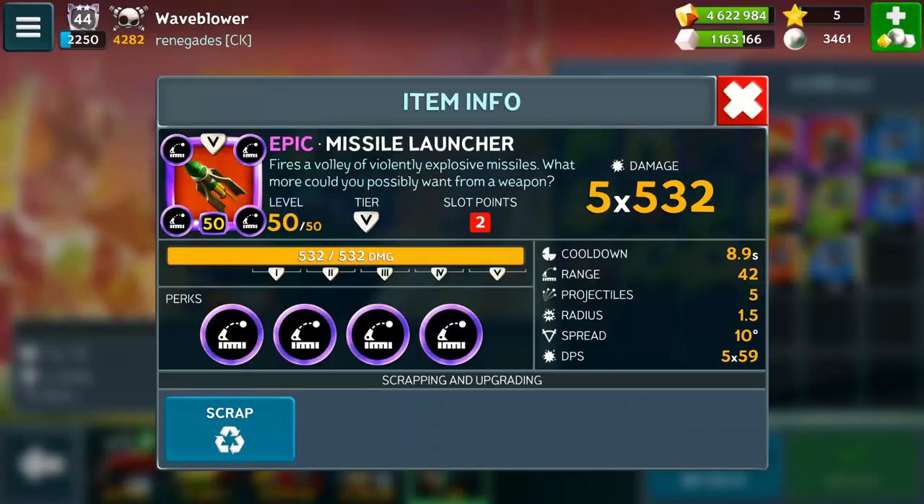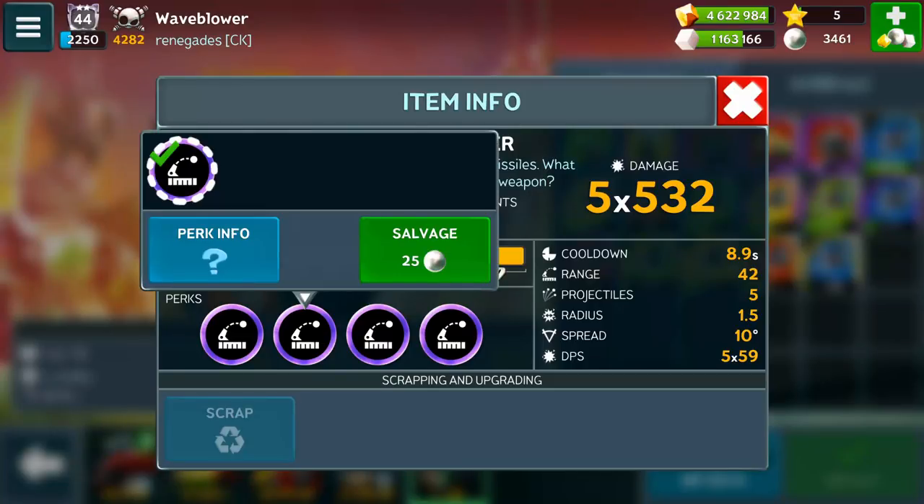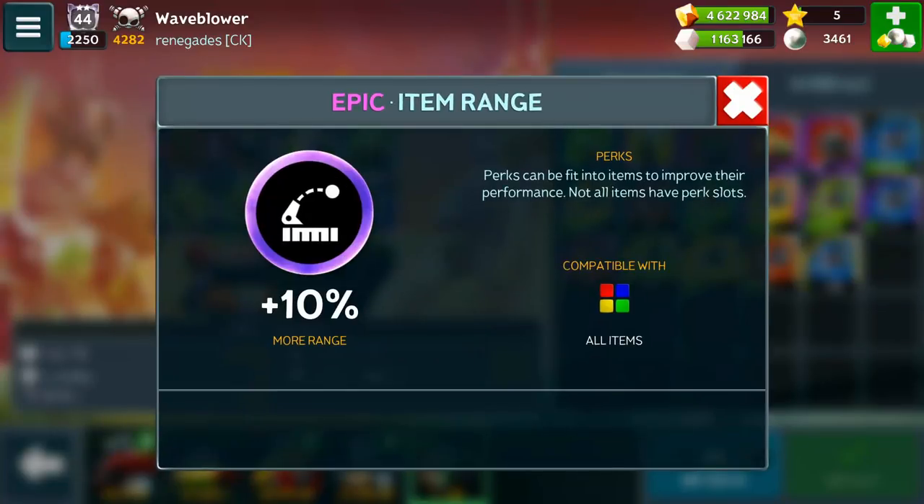As you can see I have a maxed out tier 5 epic Missile Launcher that deals 532 damage per projectile, and the cooldown is 8.9 seconds. That actually makes the Missile Launcher a 2-point weapon with the quickest reload. But don't get excited, because you may have noticed that I have range perks equipped to my launcher.